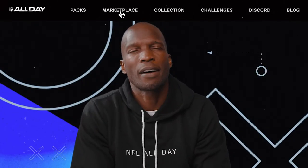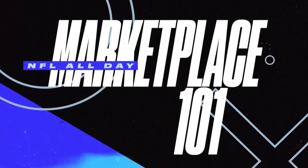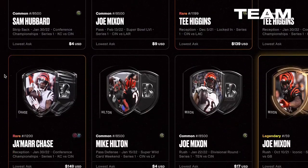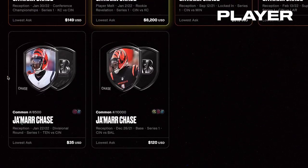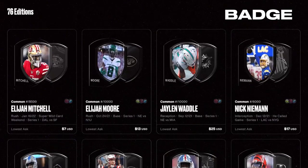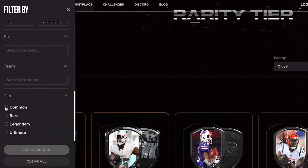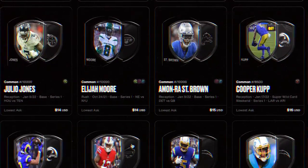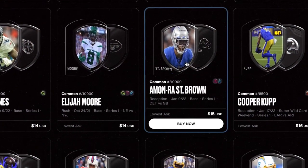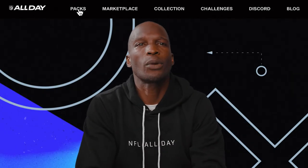The Marketplace makes it easy to find the moment you want. You can filter by your favorite team or even your favorite player. You can also search for a particular bag, like rookie year, a certain rarity tier, and much more. But you already know, we're searching up receivers, baby. Once you find what you want, hover over that moment, click buy now, then pick the serial number you want, and you're on your way.